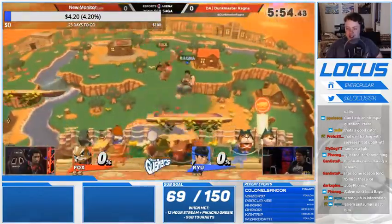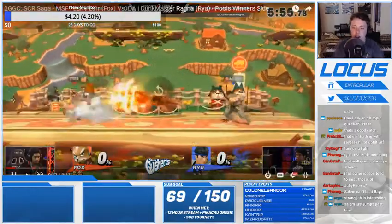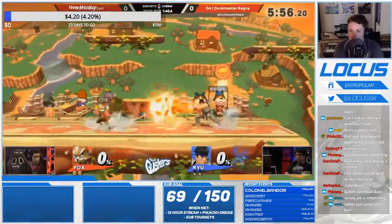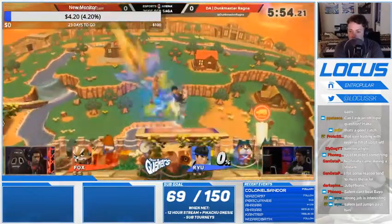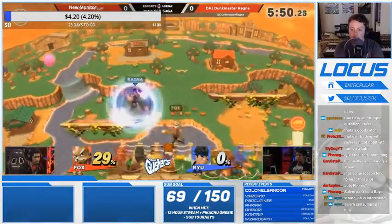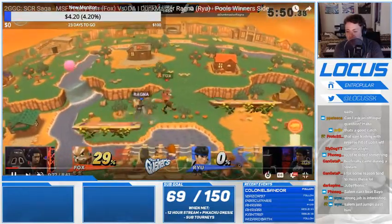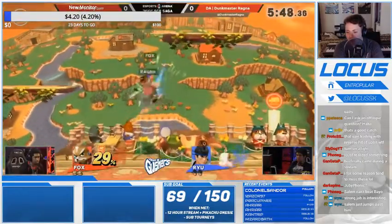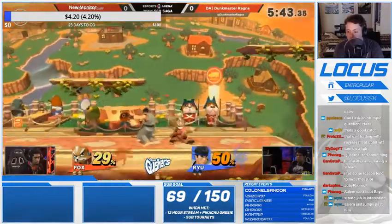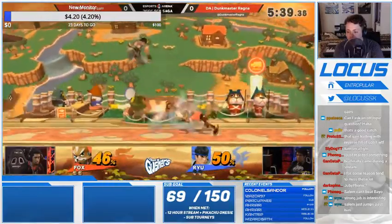Ragnar starts off with Shaku to kind of push Larry back, which is really really good. This already looks really really good for Ragnar — he calls out the high jump from Larry and fairs him, so Larry doesn't have his double jump. He jumps up and fairs him again when he lands on that platform. In this matchup against Fox, you have to watch out for him going above you with strong, and also run-in grabs.